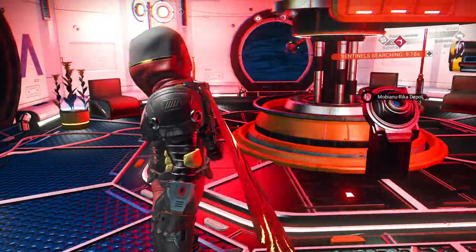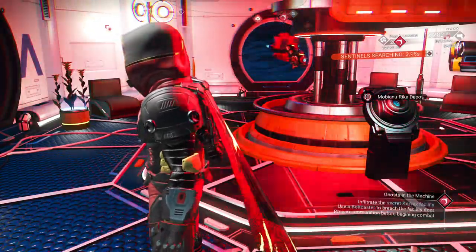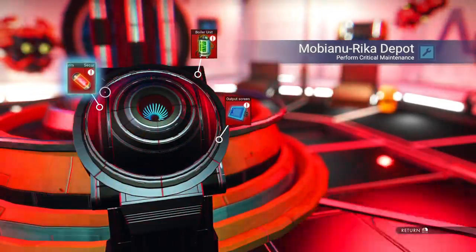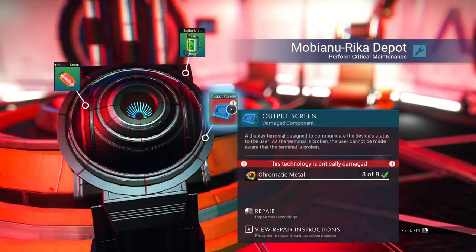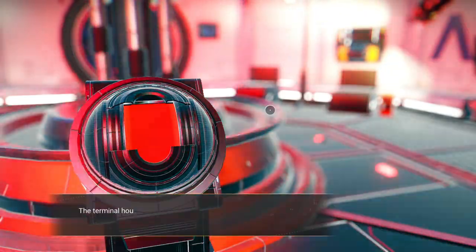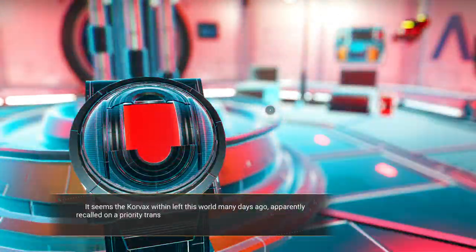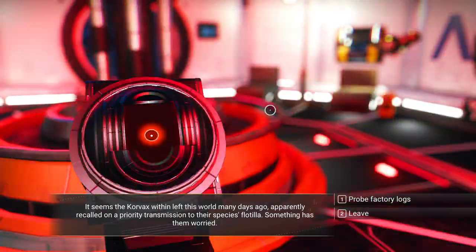I'm going to let them stop searching — I'm not in the mood for a battle right now. Five, four, three, two, one — done. We've got to clear all this up. We need sodium, ferrite, pure ferrite — that's chromatic metal, which doesn't happen very often. The terminal houses an upgrade module for my Exosuit. However I find few clues for Apollo. It seems that Corvax within left this world many days ago, apparently recalled on a priority mission to their species flotilla. Something has them worried.